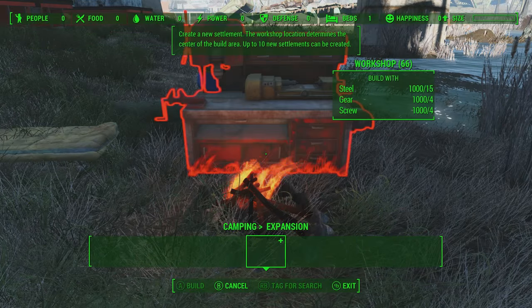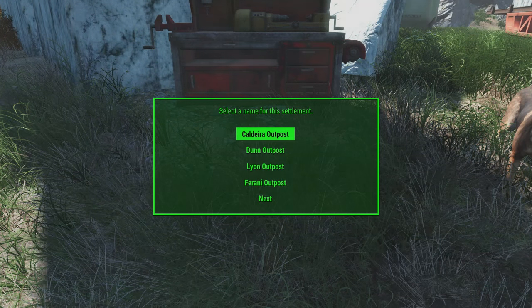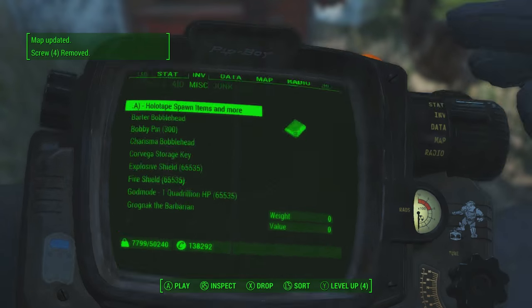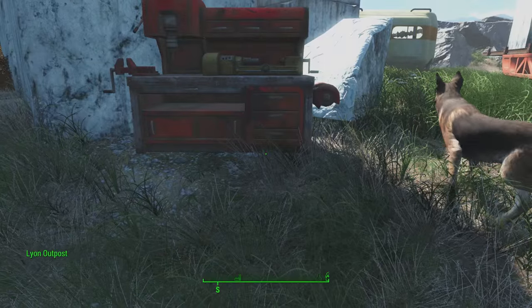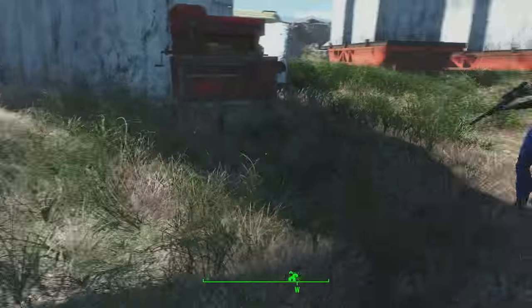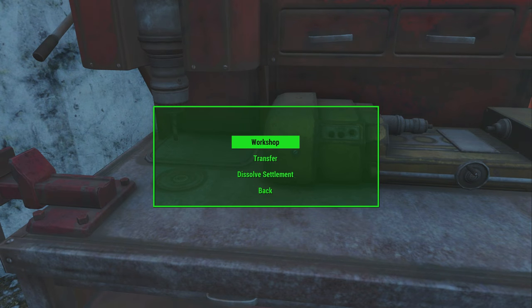If you want to turn it into a full settlement with its own map location, make sure you have the materials to build the workshop. Once you place the workshop down, your screen goes black for a split second, then pops back up and asks you to name your new settlement — I named mine 'Lion.' This brings it up on the map as a brand new location. It starts as a camping spot and then becomes a full settlement once the workshop is placed and the area is cleared.